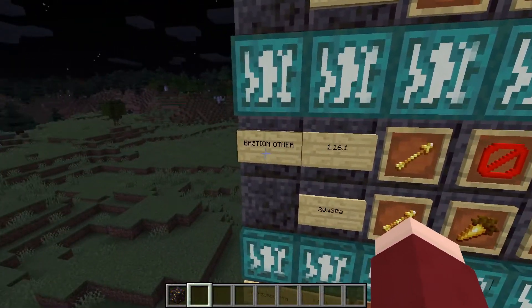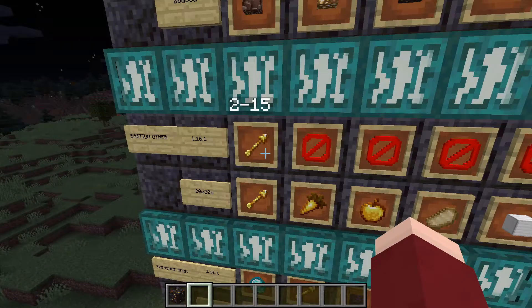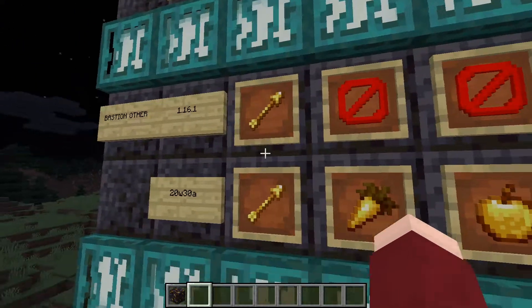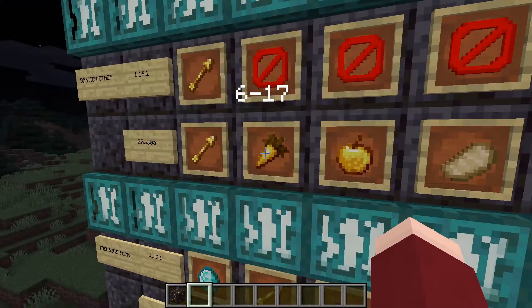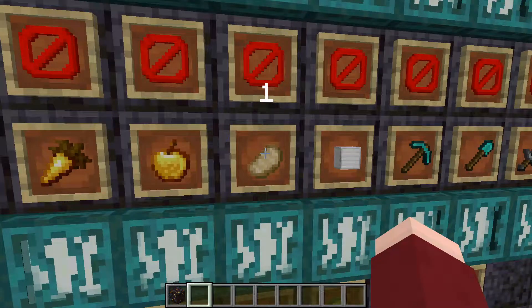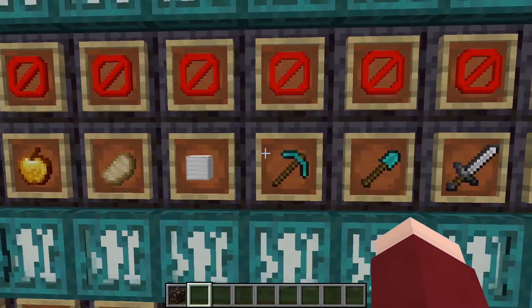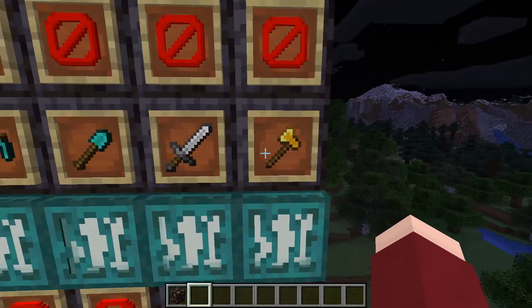Next up we've got the bastion other. There is a whole lot of new stuff and only one change: spectral arrows have been increased from 2–15 to 10–22. All of the following are new: golden carrots 6–17, golden apples just one, cooked pork chop just one, iron block just one, diamond pickaxes and shovels, iron swords, and golden axes.